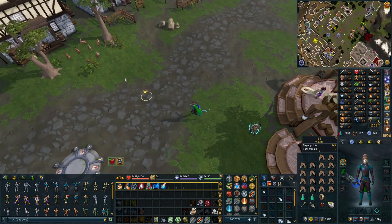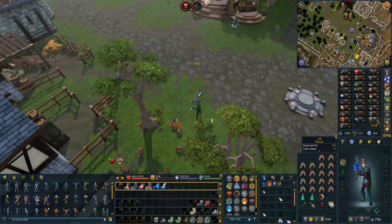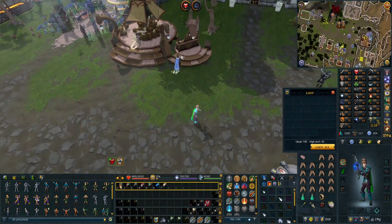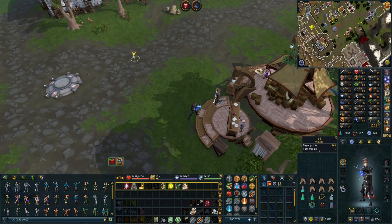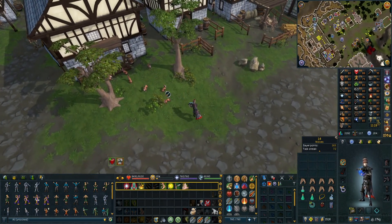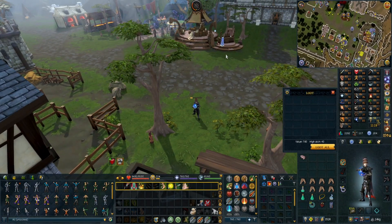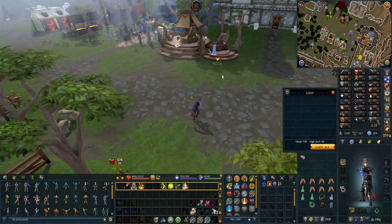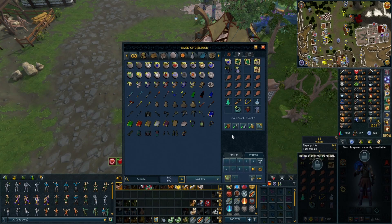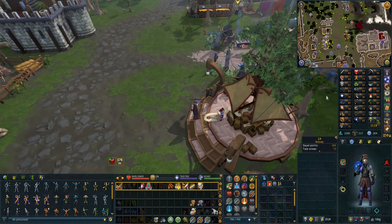I didn't want to rely on ED3 or anything like that, which I know is probably the smarter way, but this is all about doing stuff in a stupid way. The most stupid way would be cockroach soldiers, but spending a month there to get to this amount of summoning is a bit too much. Water fiends is like a holiday camp for me.